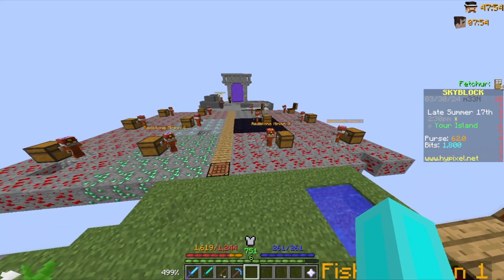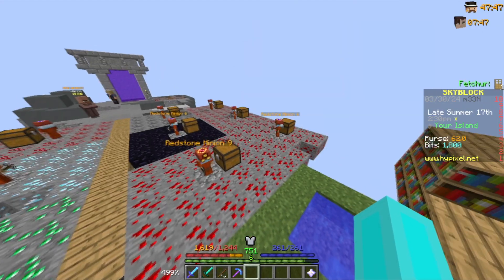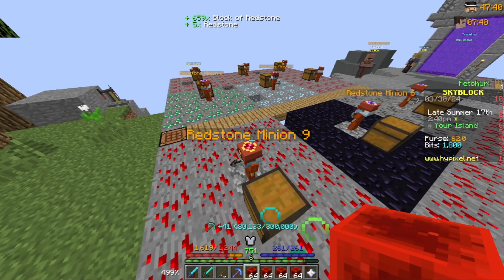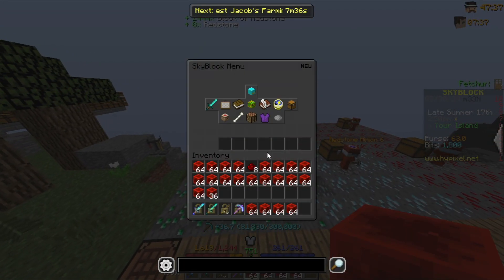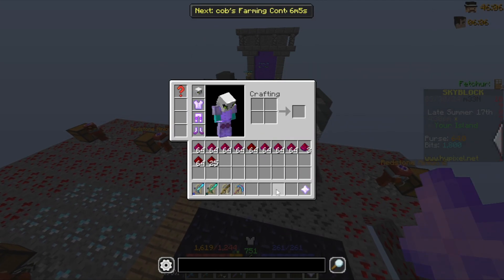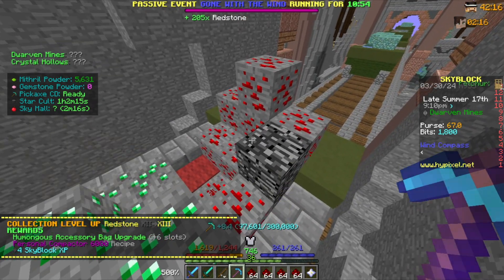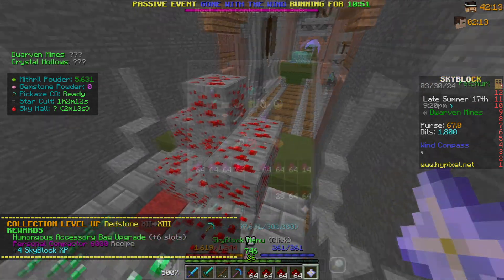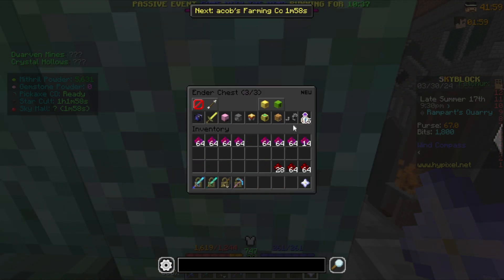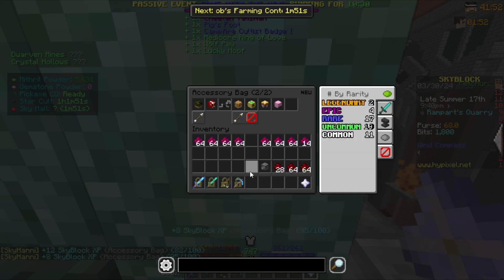We need to wait for the redstone collection, so it's now the next day. Time to collect the minions to unlock the next redstone collection tier. I don't have the super compactor but that's fine. We didn't quite unlock it but we're only 1,800 redstone away, so time to go mining. With that, we unlock redstone collection level 13, and the accessory bag now shows six free new slots.